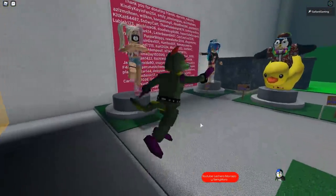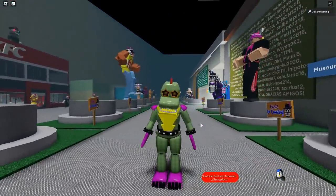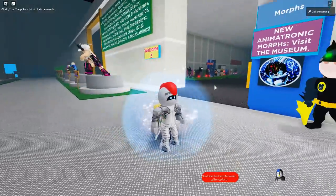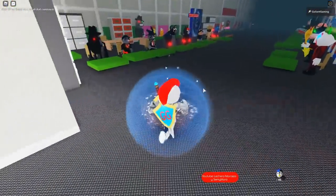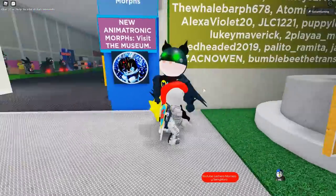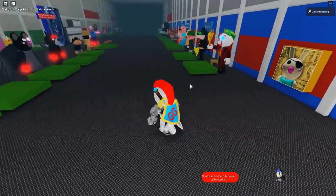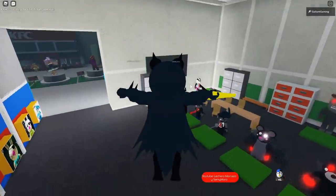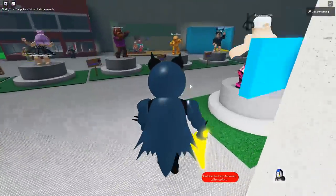Got a little jumping animation and a bunch of cool stuff. Very nice. So the next badge is called Glam Freddy. To get this badge, you do want to be any kind of morph that can jump super high. I recommend getting the Batman morph right there. It can jump really high and it is super useful. We need something that can jump like this.